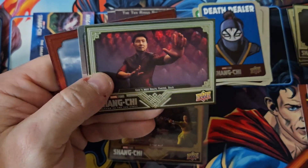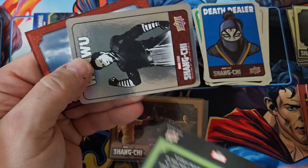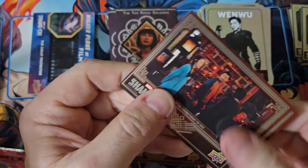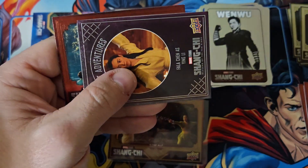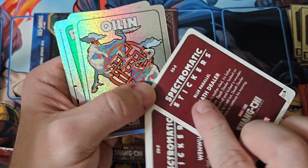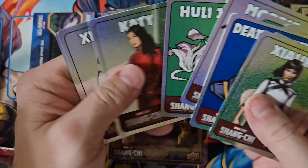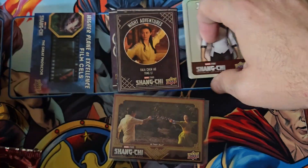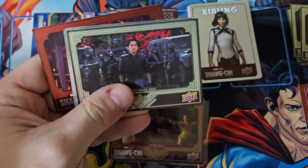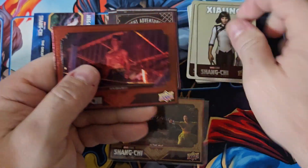So we've got base, base green, Shang-Chi sticker. There's a sticker in every pack and there are parallels of the stickers — blue and green parallels. You'll see a blue parallel or green parallel on the back, and then you've got just your base stickers with silver in the background. We're just going to jump through the base and try to see if we have any hits in the packs.